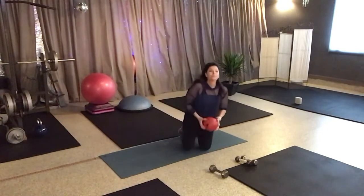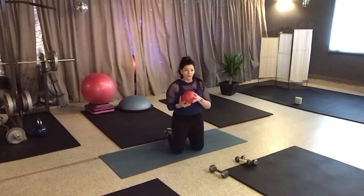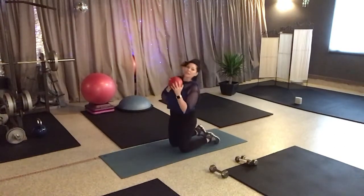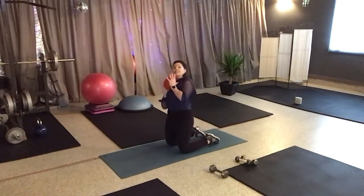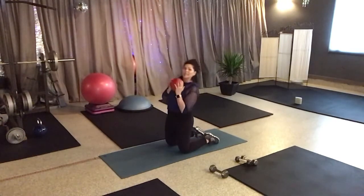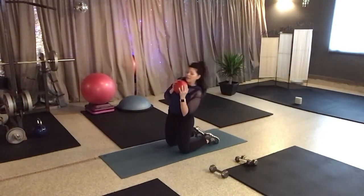Grab that med ball one last time here. So you're kneeling, or you could be standing if kneeling is no good for those knees. So what I want to do is drop your elbow — let me turn a little bit to the side — dropping that elbow. Keep that med ball right at the chest. Think about just dropping the shoulder and the elbow, working those obliques, working that waist. So keep going — we're going side to side here. Let's go ten, nine, eight, seven, six, five, four more, three more, two more, and one. Good.